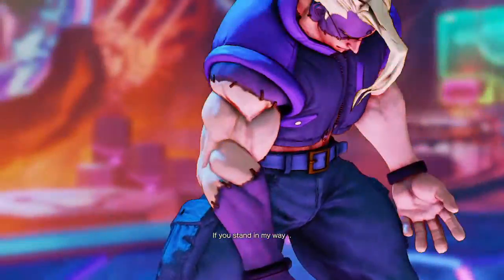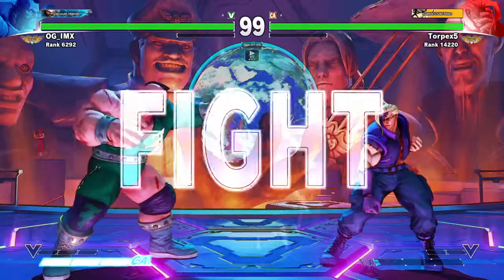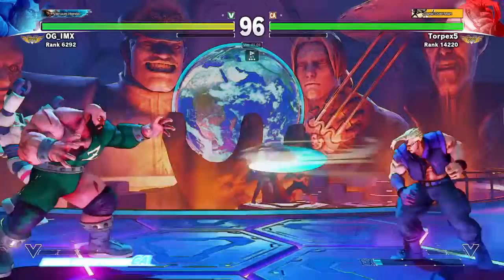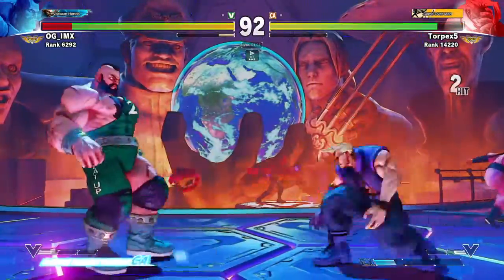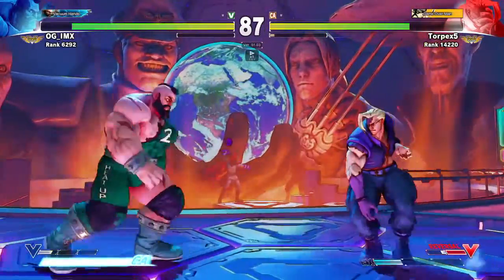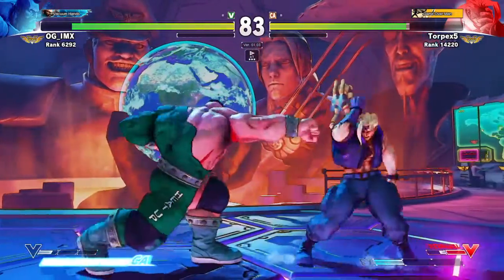If you want to get your replays analysed, you need to message me on here or on Twitter at Torpex5. Before we fully kick off, I just want to point out that this Geef doesn't actually throw any command grabs this round. What this does is create an uncertainty about when they're going to happen. However, because he doesn't utilise them at all, later on in the game I start to realise this and throw out riskier moves. But at this point I haven't noticed, so I'm actually playing in his intended range.